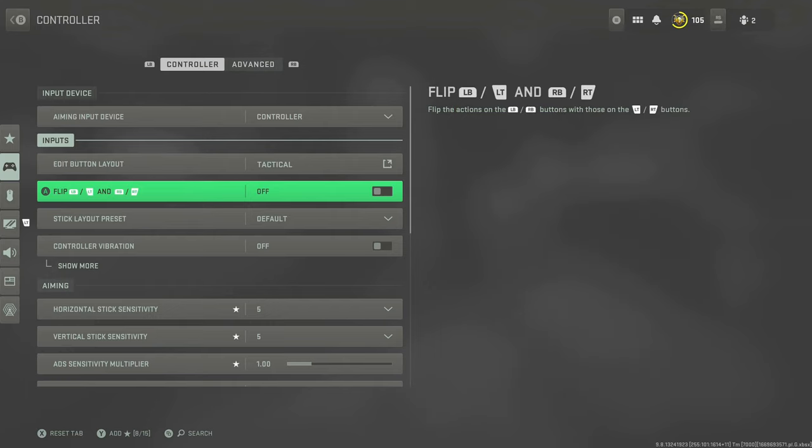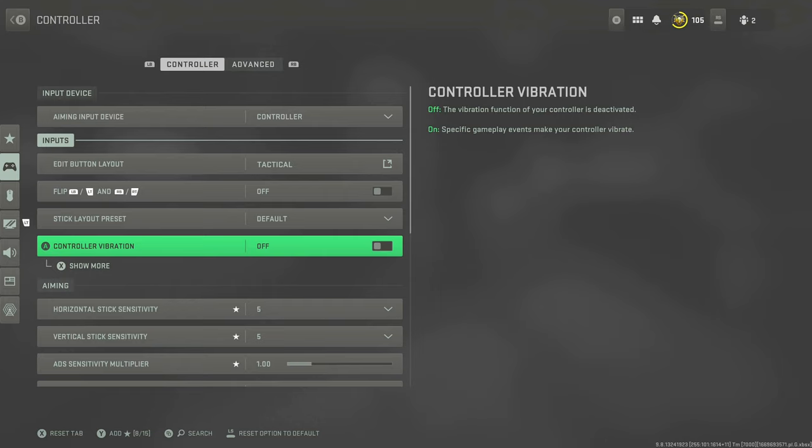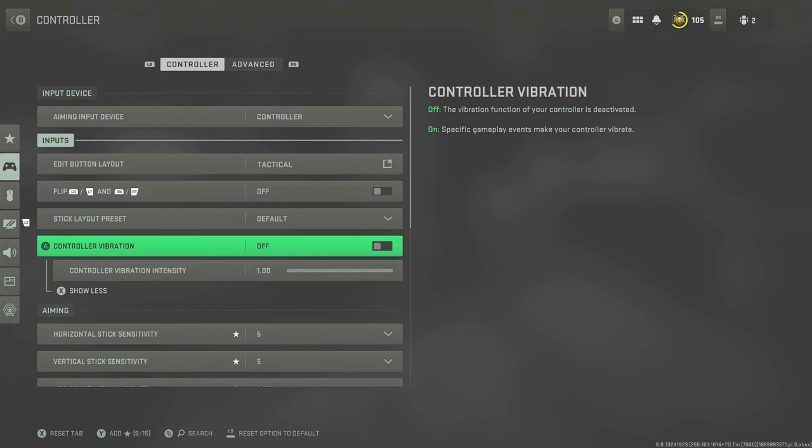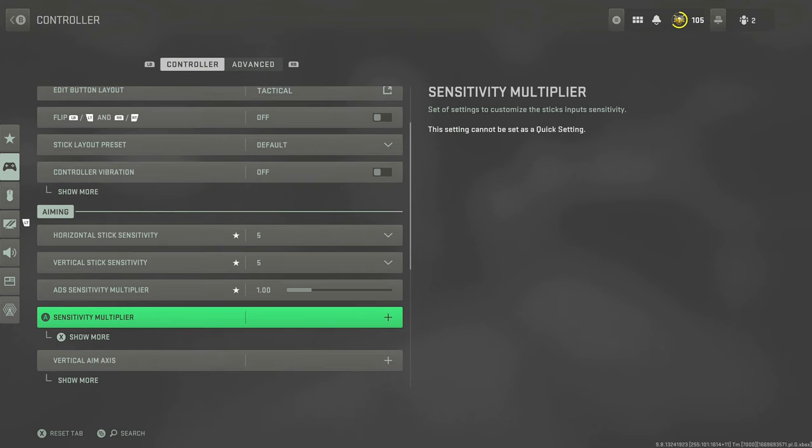Flipping LB to LT and RB to RT — on Xbox controllers I would not recommend this. Stick layout preset — I don't do anything with this. Controller vibration — turn this off. You do not want the controller vibrating in your hand whilst playing. It throws your aim off, so just turn it off.